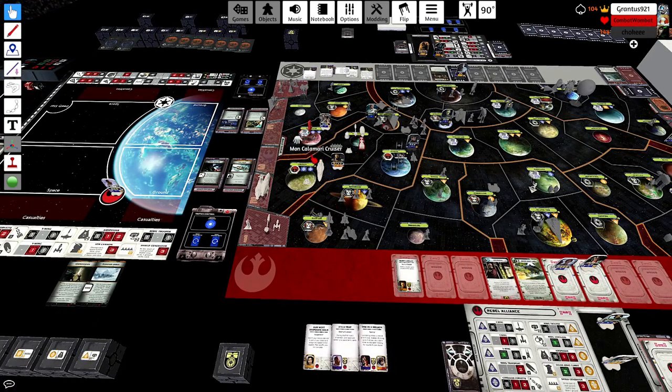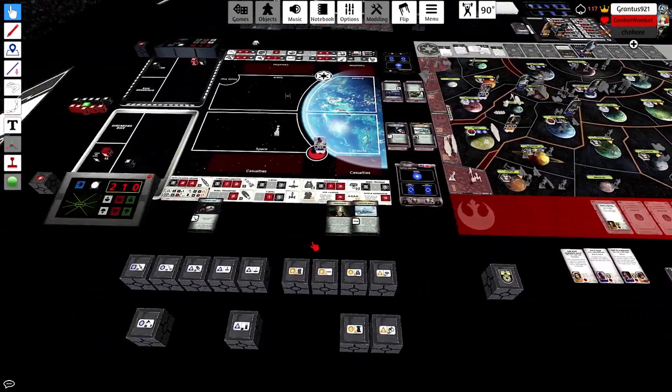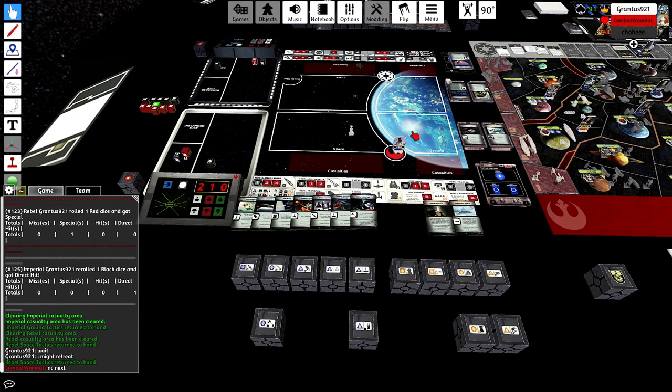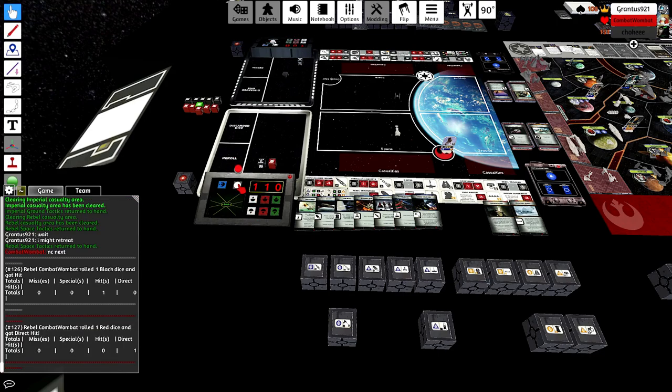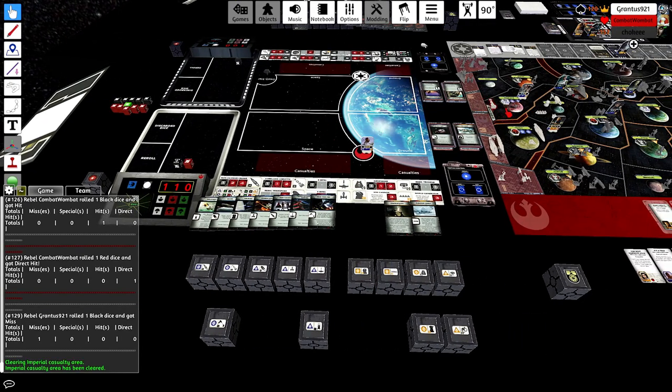I'm working on clearing out Mustafar with a corvette. Oh okay, he retreated — so I didn't have to waste the corvette card. I will play no card next round in case I don't kill this thing. I do kill the tie fighter, so now I have Mustafar free.